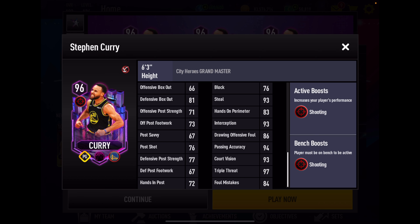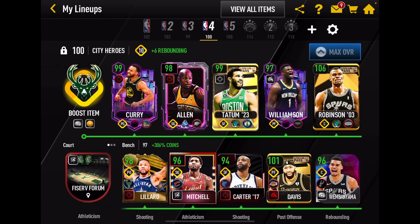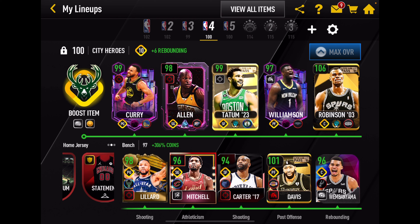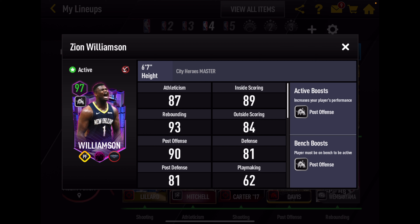To be honest, a little disappointed that this is not a team boost. So we've seen Steph - let's go to our lineup and take a quick look at Zion. We've got Zion boosted from a 94 to a 97. He has a plus three post-offense boosted team covering post-offense, post-defense, and playmaking. Just because of the number of items boosted, I'm not a real big fan of it. But any team boost is better than no team boost, right?